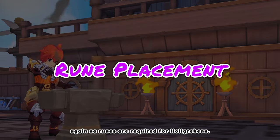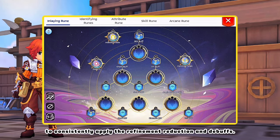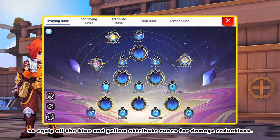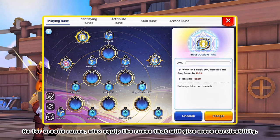Now for the rune placement. Again, no runes are required for Halgrihin. Just need to build him as a tank to consistently apply the refinement reduction and debuffs. So equip all the blue and yellow attribute runes for damage reductions. As for arcane runes, also equip the runes that will give more survivability.